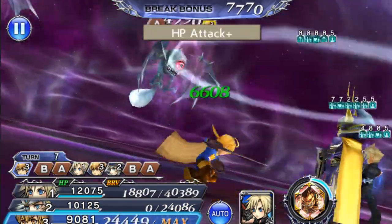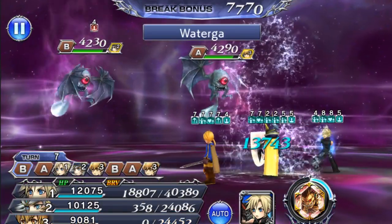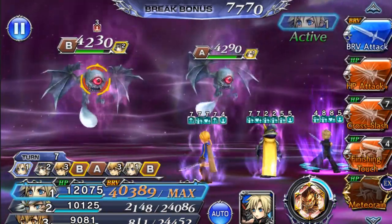If you have Vincent, you can easily put him in here — he'll do really well. That attack down debuff is super good, really potent. I just didn't want to bring him here because I don't want to work on his boards.